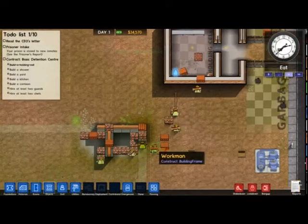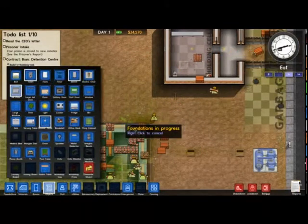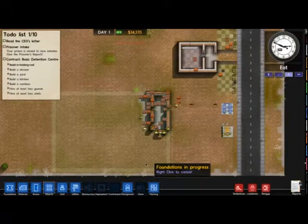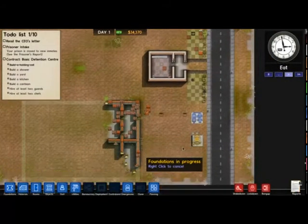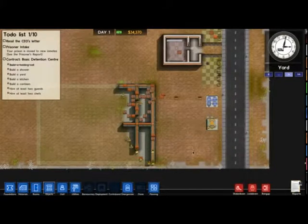I'm only going to build around nine cells — that's what fits in the row. So I don't want to build too many right now because I want to conserve money and build it up slowly. I only have to bring in eight prisoners the first time, so I'm just going to build a minimum amount of cells to conserve money, because I've made the mistake before of just rushing in, spending all my money, and being screwed for ages.